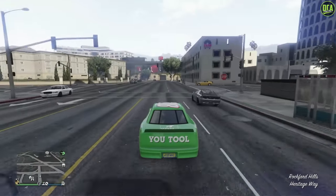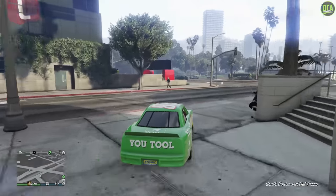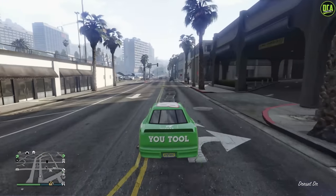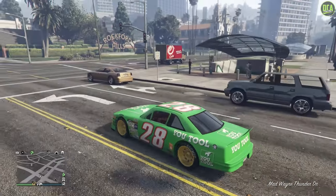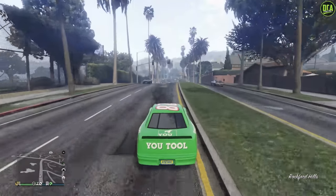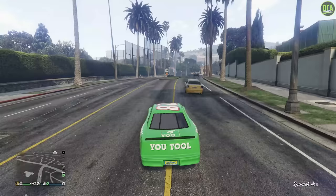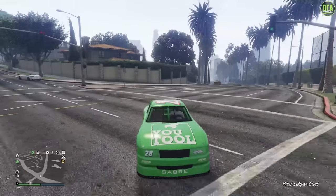We used the 900R for the Lightning McQueen build — that car is in the supercar class. For the King, we used the Gauntlet Classic Custom, which is in the muscle car class. And this car, the Hot Ring, is in the sports car class. That's why the intro clips are done at the airport — technically we couldn't put them all in a race together.